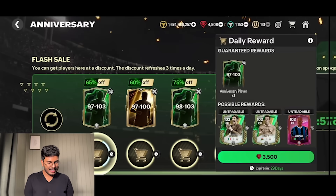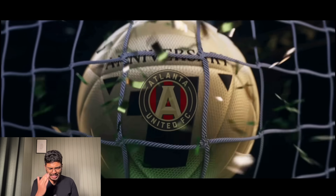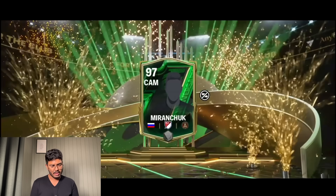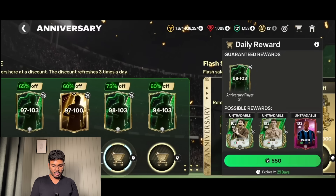One last account for the flash sale packs - I'm getting bored after opening too many. Russia goalkeeper - come on! It's a camp man. It's Miranchuk again. I wanted the goalkeeper but he keeps giving me Miranchuk every single time. That's a big draw though honestly.